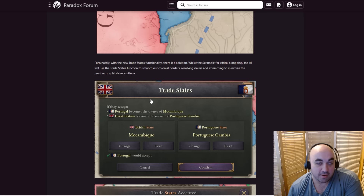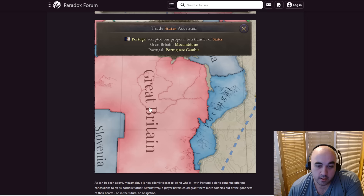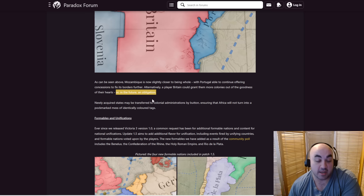But we can clean up borders at the very least. Mozambique is now slightly closer to being whole — we see here versus here. With Portugal continuing to offer concessions to fix its borders, alternatively Britain could grant them more colonies out of the goodness of their hearts, or in the future an obligation — not currently implemented, but offering an obligation for colonial territory seems like a nice future. Newly acquired states may be transferred to colonial administrations by button, ensuring that Africa will not turn into a mess of identically colored tags.